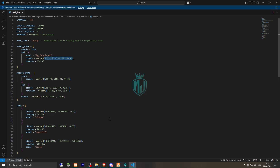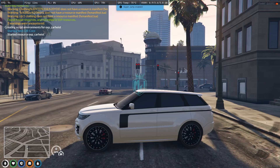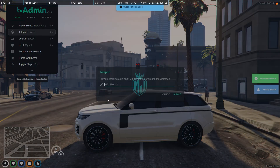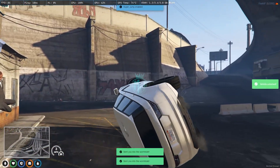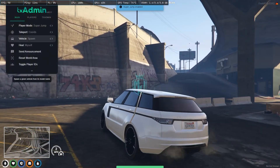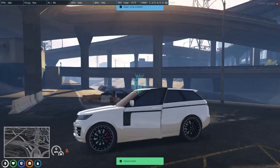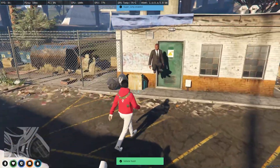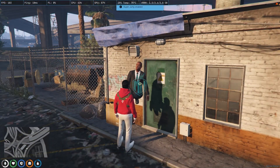We have to copy the start location from the config. This is the location, so let's go there. Right here is the location as you can see, and here we got the pad — we have to start the car heist.